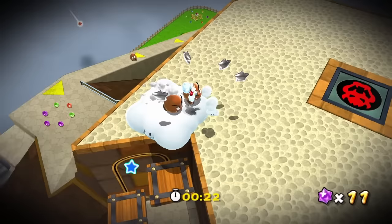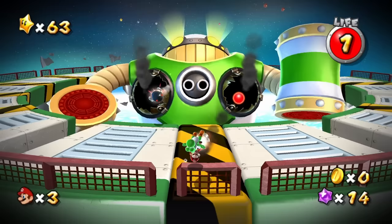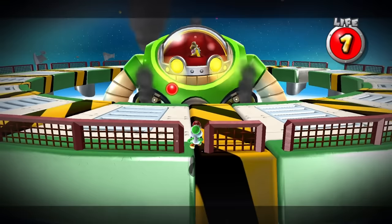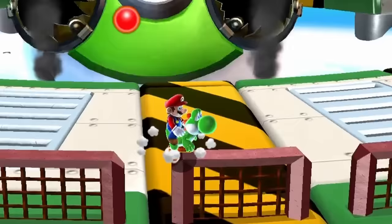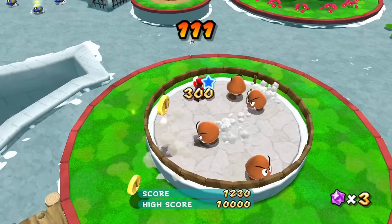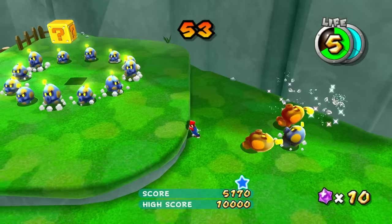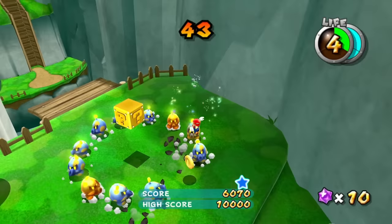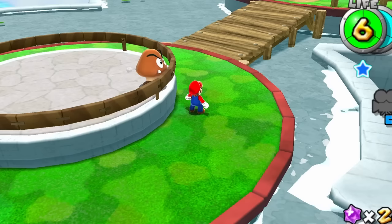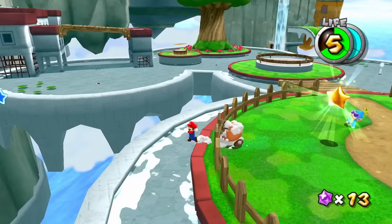Speaking of Prankster Comets, we headed back to Bowser Jr.'s Fearsome Fleet to fight Mega Hammer with only one health. This should have been difficult without jumping, but we can just kind of... stand still for most of the boss fight. After grabbing that star, I headed to Fluffy Bluff Galaxy for a Chimp star that requires bouncing on enemies to get a minimum of 10,000 points. This challenge was pretty lenient and I ended up with 12,000 points. The star was in an interesting spot, so I threw star bits at a Goomba and bounced on its head. Zero jumps.